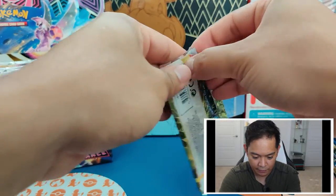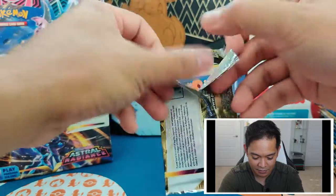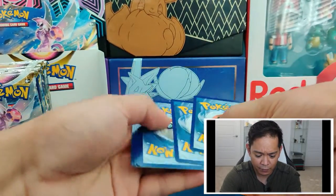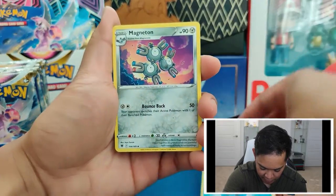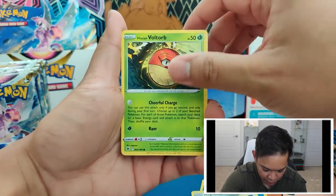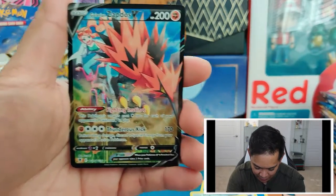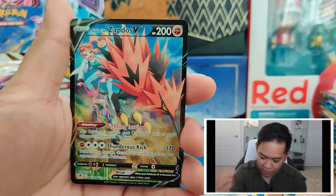Pack number one of Astral Radiance. I'm really excited to open these because I haven't opened Pokémon cards in a good minute. If you want those code cards, feel free to get them. We've got a Water Energy — looks like it's the same energy card as in Brilliant Stars — Magneton, Gatejaw Bog, Togetic, Teddiursa, Hisuian Voltorb, Hisuian Basculin, Glameow, Puchiana. And in our first pack we get the Galarian Zapdos! Already got a Trainer Gallery card.